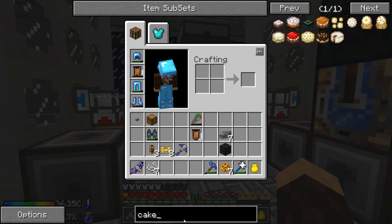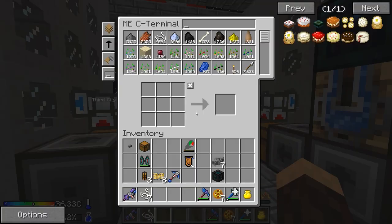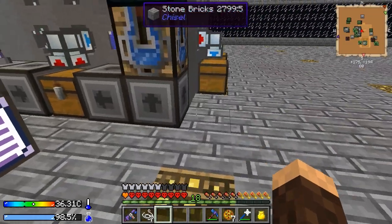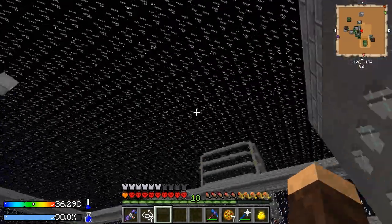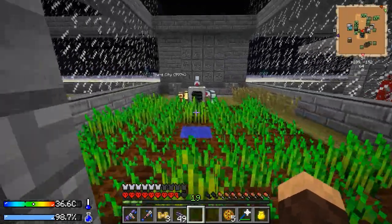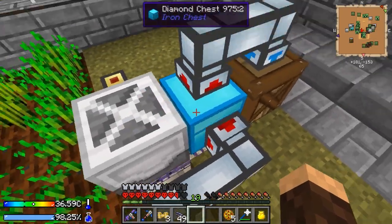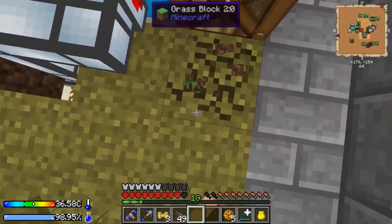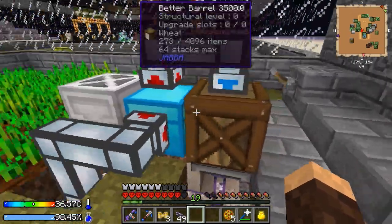Now, what do we need for cake? Cake needs milk, sugar, eggs, and wheat. We don't have any wheat, and sugar we have plenty. We're back — I set up a little basic wheat farm here, just a temporary place. All the stuff goes into this guy here. I'm putting the wheat here and we actually have a storage bus underneath the wheat right here.